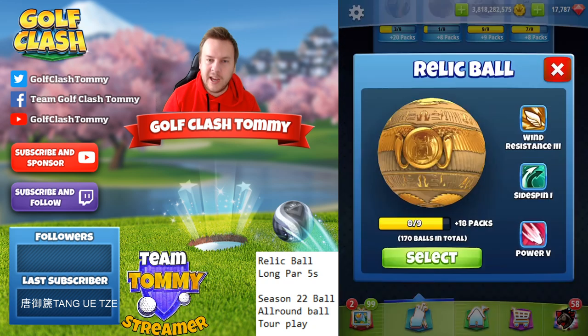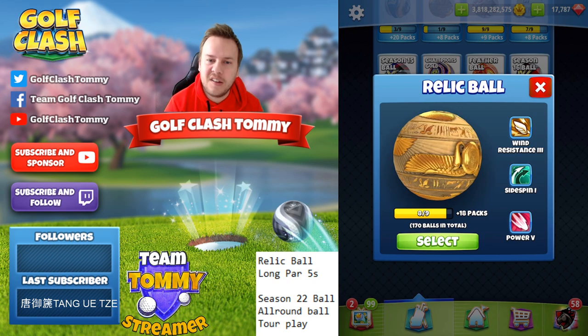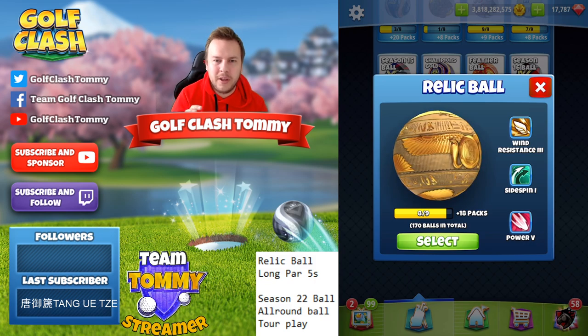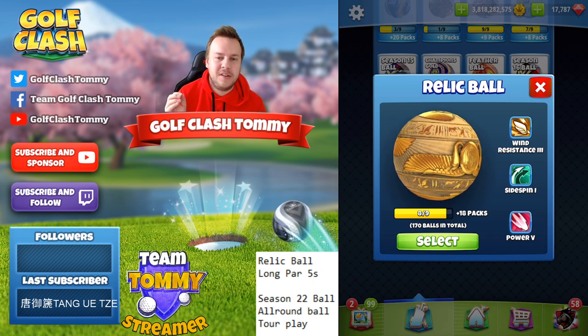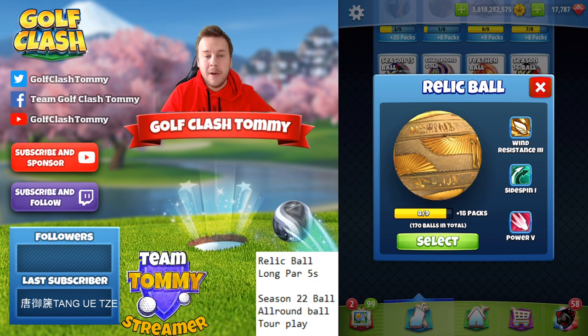Let's start directly by taking a look at the Relic Ball. It's a wind resistance 3, sidespin 1, power 5 — very lovely design, I really enjoy the gold overall. Looking at the stats, this is most especially a ball for long par fives.